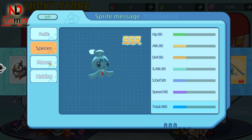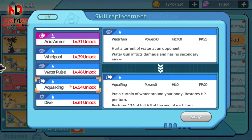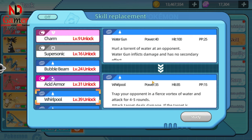This Pokémon has very balanced stats, so you should look at its skills and build it according to the type where it has the strongest moves. At first glance, you can build it focusing on S-Achaic, since it has many skills that use S-Achaic.